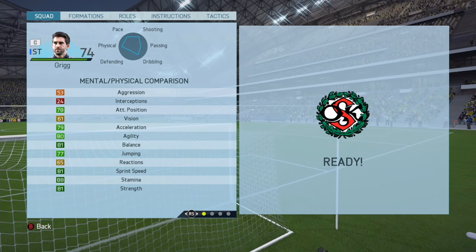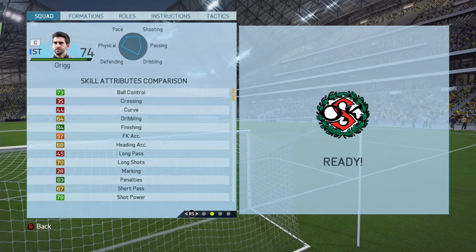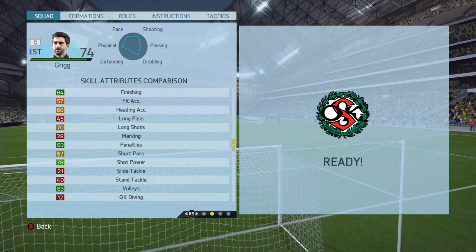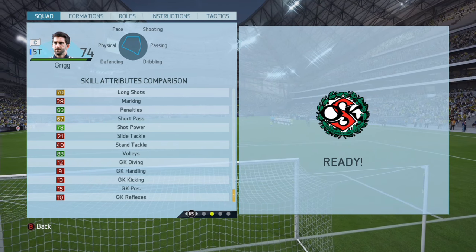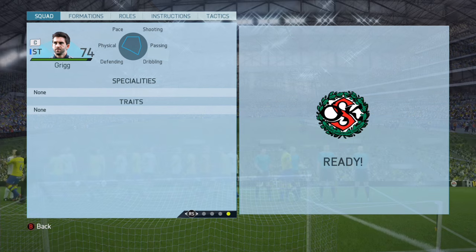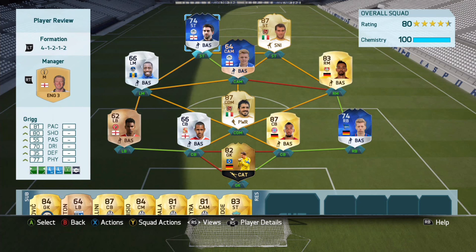I have a clip of Will Grigg from a game that I actually went to — I went to a Wigan Athletic game against Sheffield United. His base card stats have 81 pace, 80 shot, 55 passing, 70 dribbling, 55 defending and 77 physical stats.